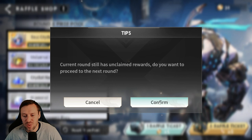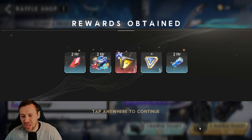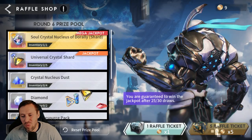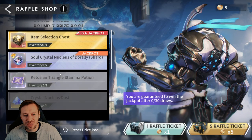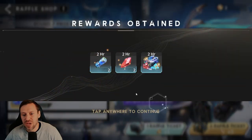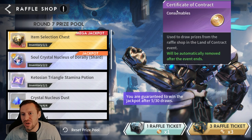That one was not a great example, but hopefully with a little bit of luck you'll see — we get it a little bit early, maybe at 15. The luck is unreal, wow! So we saved a little bit there and we can reset. You can pick up the mega jackpot within the first five, ten, or fifteen summons, and that is saving you loads of these — I think they're called certificates of contract.